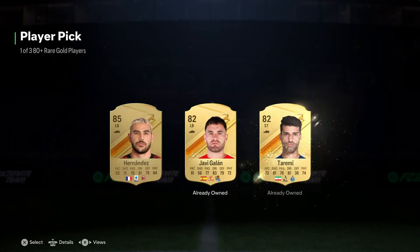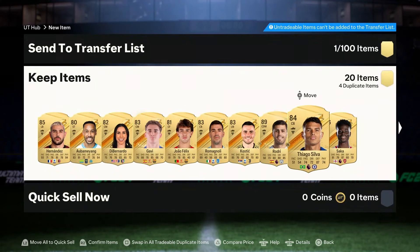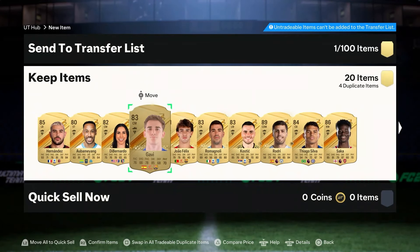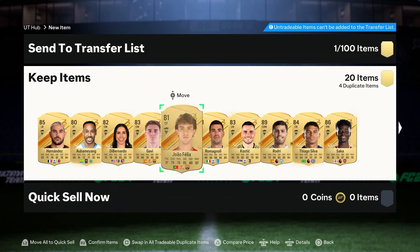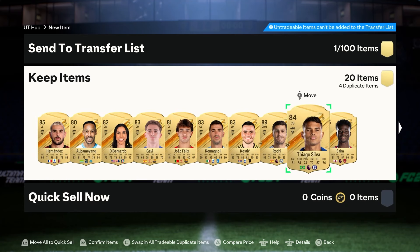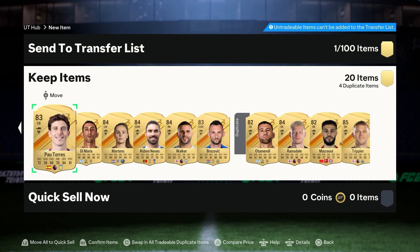And we got an 85 Fio Hernandez in the end. So an 89, an 86, and an 85 compared to just an 85 — it's a bit unfair because I have to put way more fodder to get the 83-pluses. Overall I would say the 80+ player picks are much better value because you can craft so many more for the same price as the 83+. Let me know in the comments which pick you think is better, leave a like, subscribe if you haven't already, and I'll catch you guys on the next one.